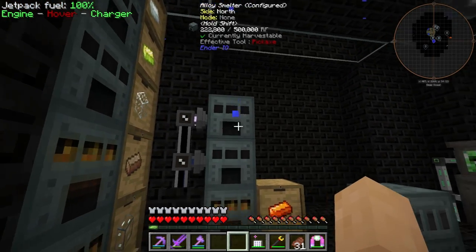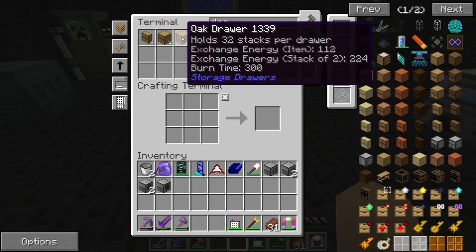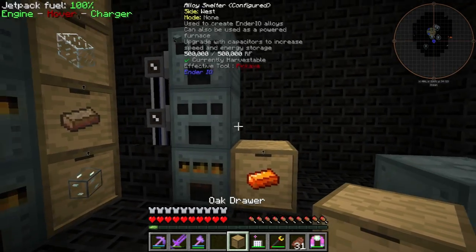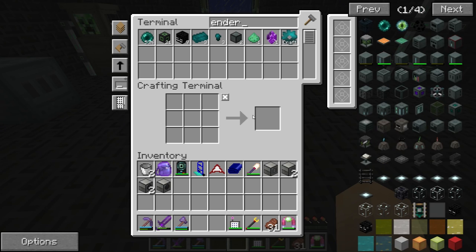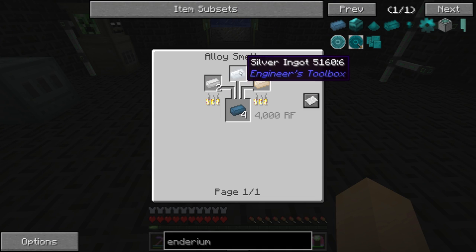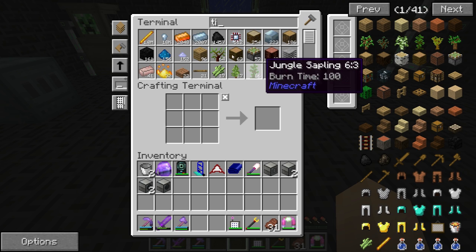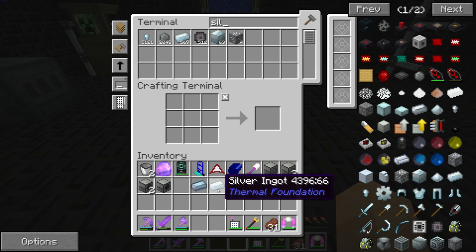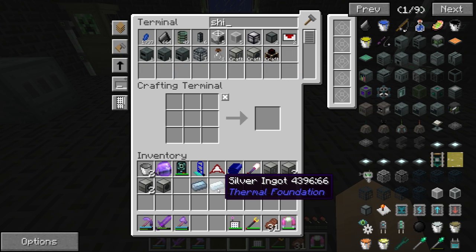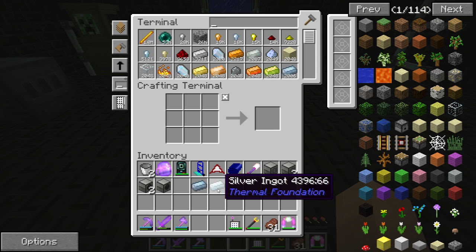The first step we're going to do up here in the top one — for that, we need to get ourselves set up with the enderium base for Ender IO. So this recipe is two tin, silver, and platinum or shiny. So tin, silver — do we have any shiny around? No. Platinum? No. Oh boy. So we need to make some of that in our E3.